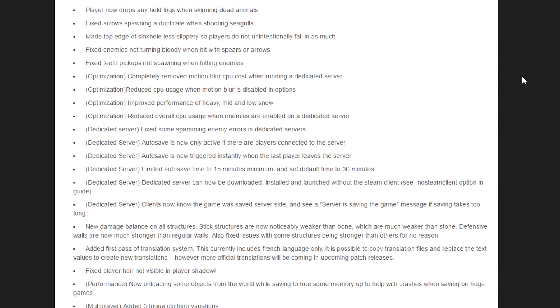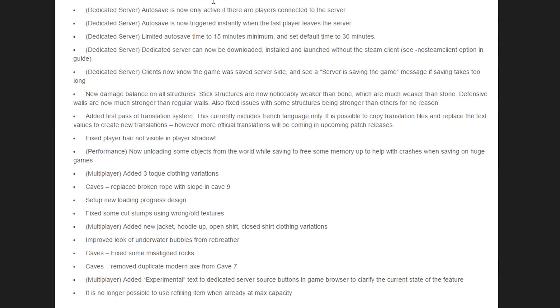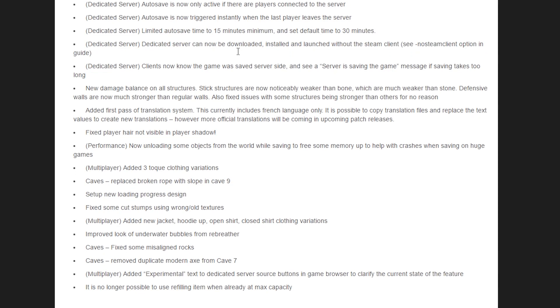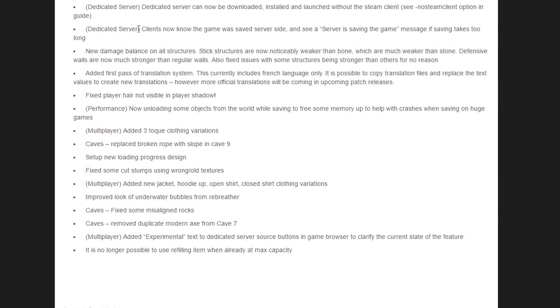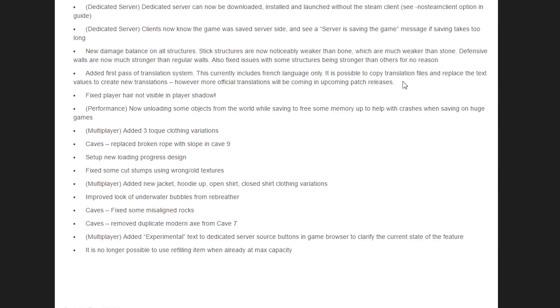A few things from the patch notes to point out. They made the top edge of the sinkhole a little less slippery, so if you fell in before it should be harder to fall in now. Autosave is now only active if there are players connected to the server, and is triggered when the last player leaves. The autosave time is set to 15 minutes minimum, default at 30 minutes. Big one: dedicated servers can now be downloaded, installed, and launched without the Steam client — see the no-Steam-client parameter. That's a big change, because a lot of people were having problems with that.